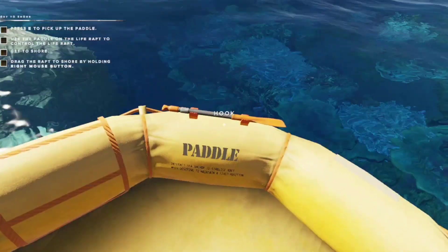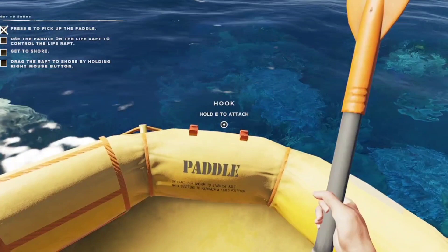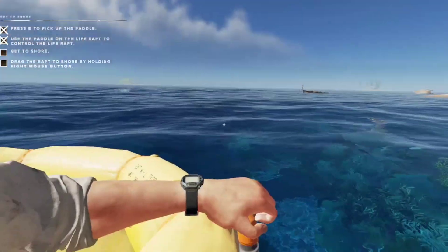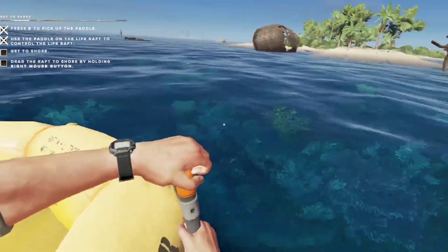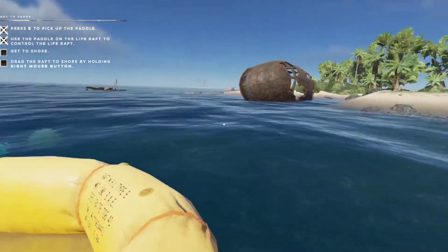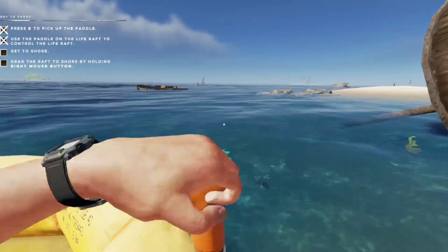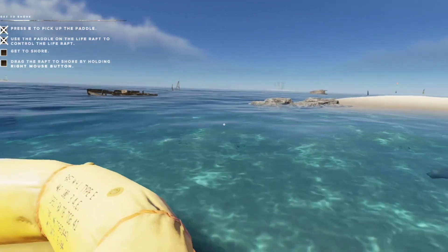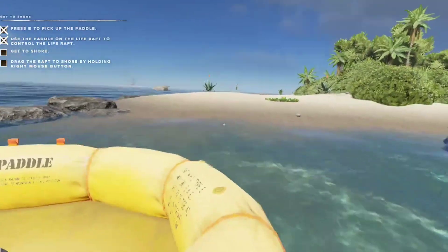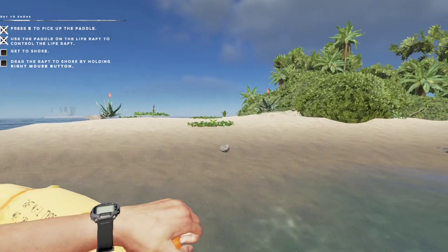So pick up E - I've got a paddle. Press E to operate - cool, so now it looks like I can drive this thing. I think we've got to head to this island here. On the previous attempt I ran into those rocks, so I'm going to do something different this time - go around this side. Let's get the life raft up to the shoreline. We're getting there - I've got to the shore.